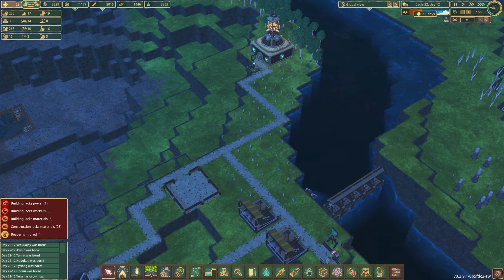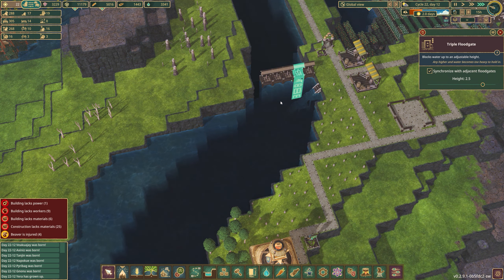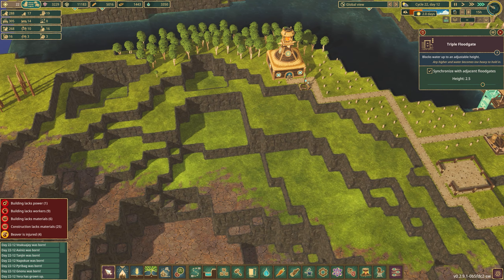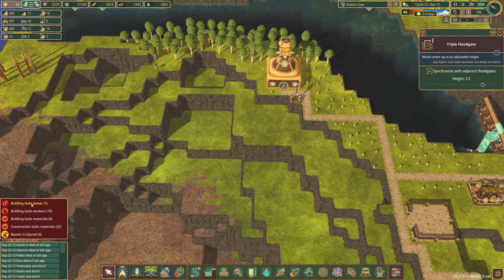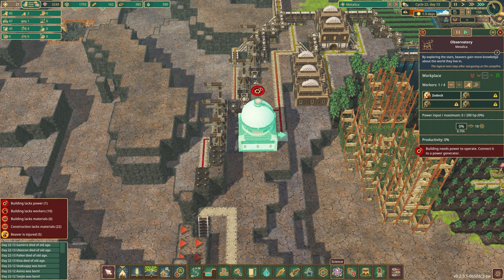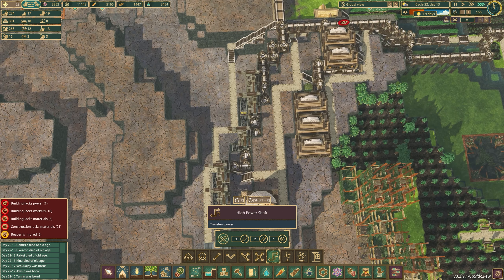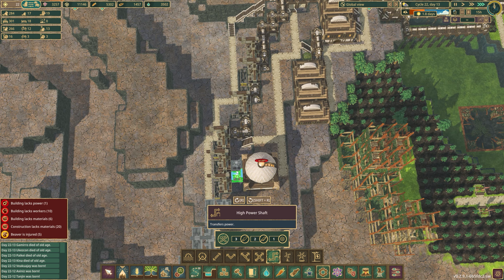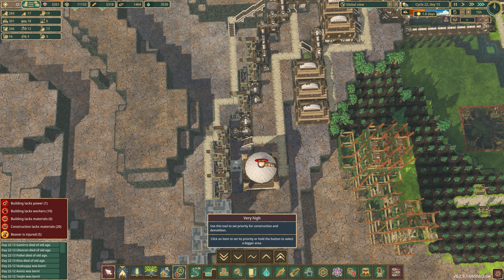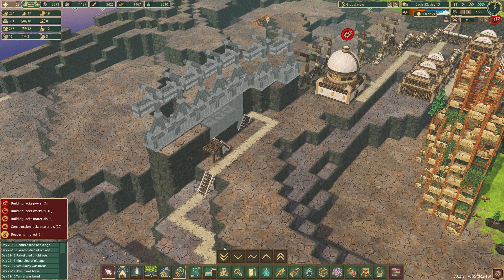That's already almost built — just not built yet. So that's coming along. We've got a bunch of beavers dying of old age, probably contributing to our worker problem. Speaking of problems, we have a power problem — so we'll come in with a high power shaft and place that there, set that on priority as well. So that is good.